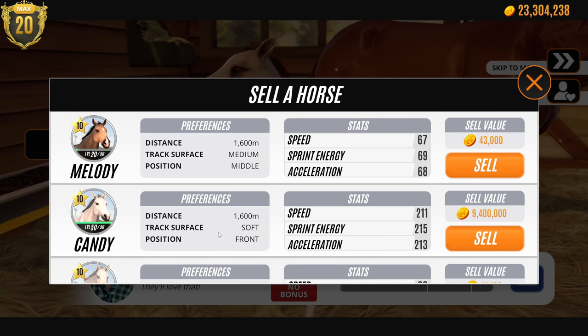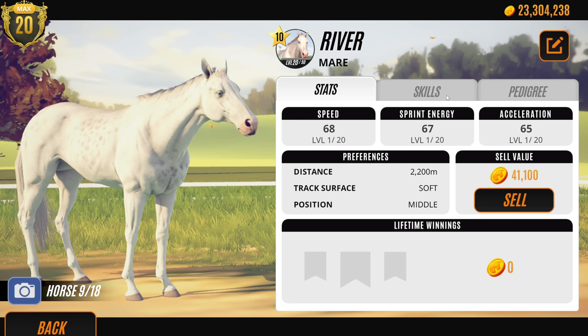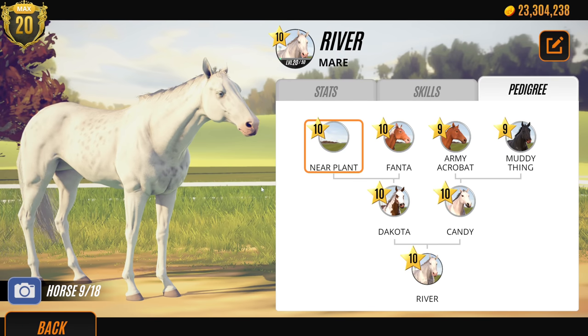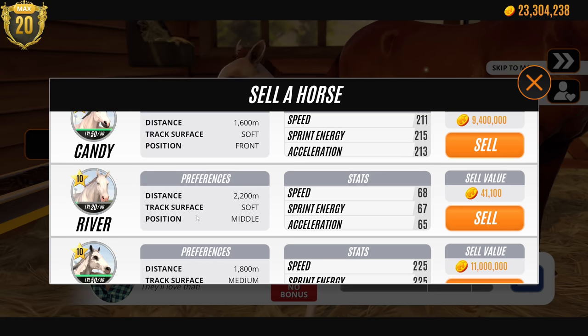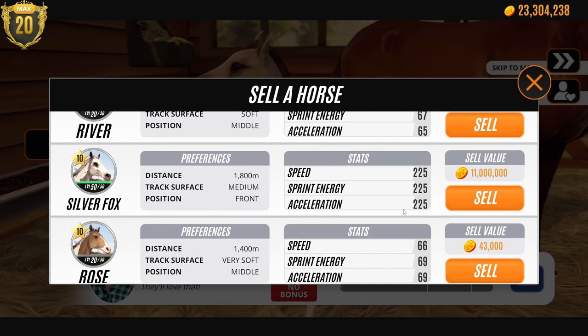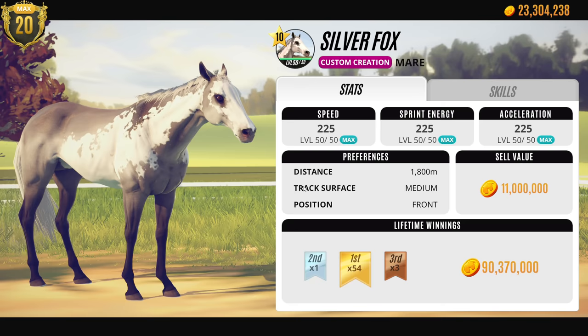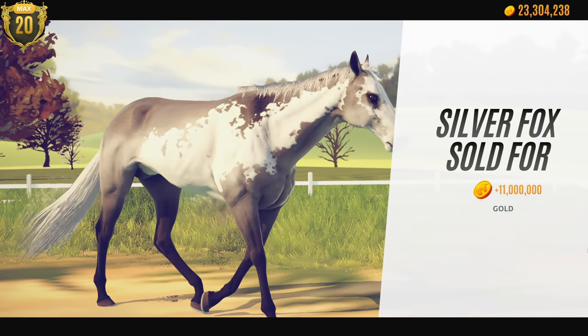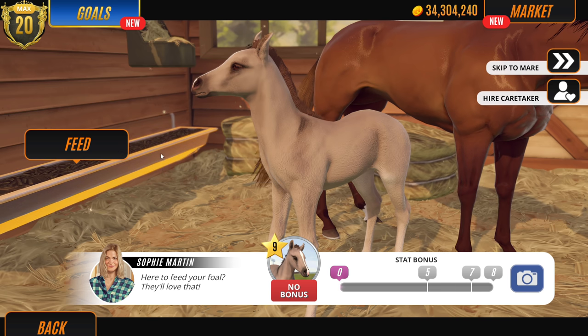I'm not sure what River's got. We're going to do a whole video on River at some point - she's got Muddy Thing way back there. Let's sell those two custom creations like Spirit and stuff, because they haven't even got family trees. We're going to sell Silver Fox - ouch, ouch, ouch! I hate selling them but you've got to do it to make space.